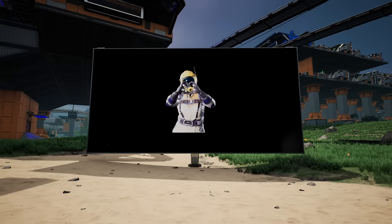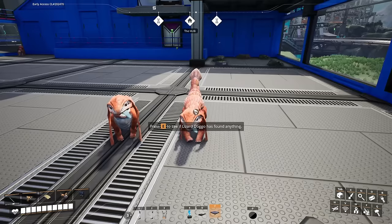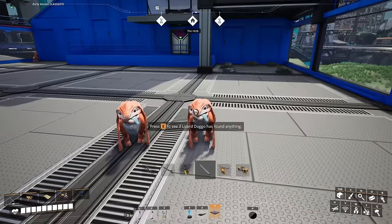I understand that the newly added collision system, in combination with the dreaded rail signals, can be a bit off-putting to players who've never used trains before. But not to worry, because I'm here to pass on my knowledge to my fellow Ficsit employees. So sit back, relax, grab yourself a handful of barrel nuts, pull your Lizard Doggo in close, and without further ado let's get the most important thing out of the way.